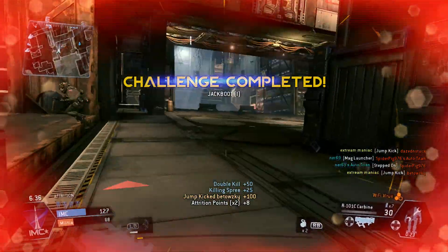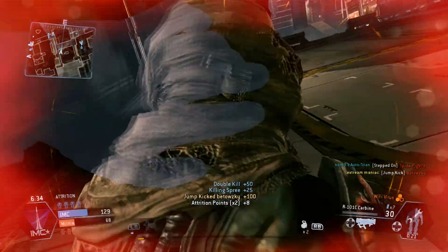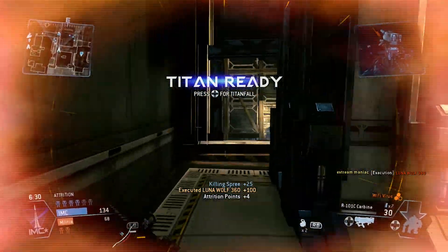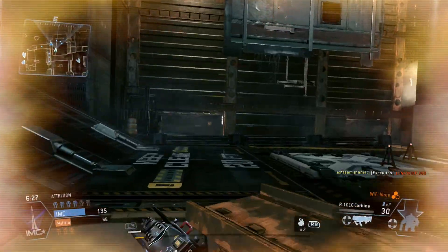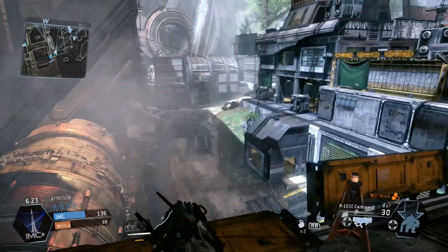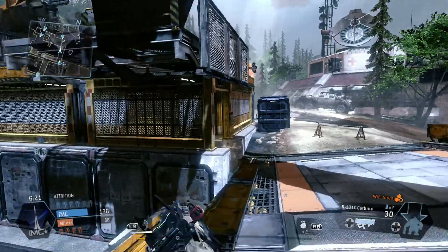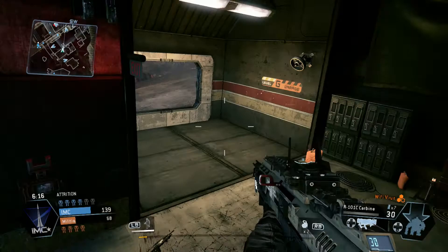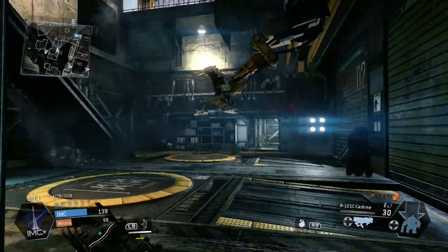Double kill! I think I can jump-kick them and then just assassinate that guy. Jump kicks are pretty good but they are hard to land — though they're very rewarding if you can execute them properly.